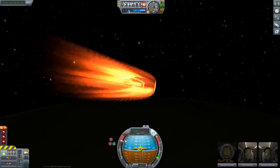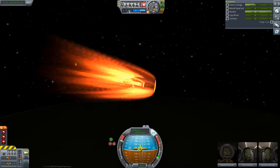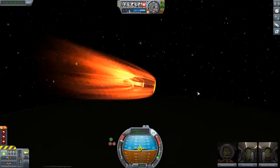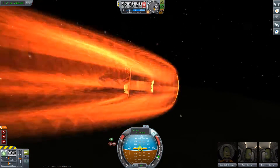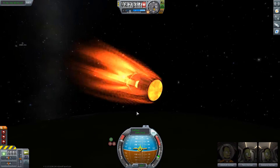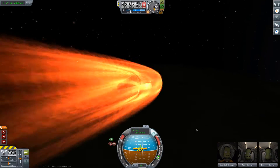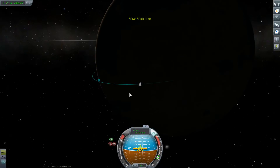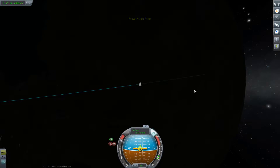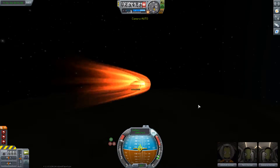It's burning up electricity crazy just trying to maintain retrograde, and it's already pretty much retrograde. I don't know if that's a bug, a feature, or intended, or what. Anyway, I got data on it now. It's a pity I got a night landing somewhere. Can't tell where that's at. Uh-oh. It's overheating. I guess I had something dipping into the airstream.